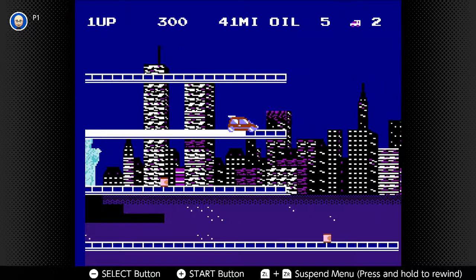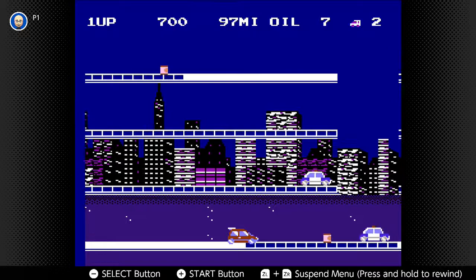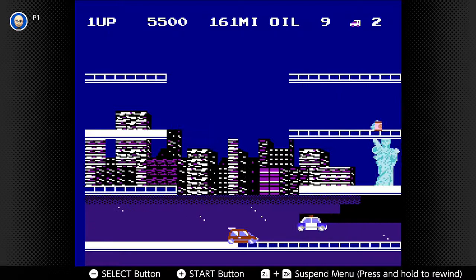So basically you're playing as an unnamed male character. You break into a paint store, steal leaky 10-gallon cans of paint, and now you're trying to outrun the cops. This is coming straight from NES Online — you can't pay me to make this stuff up.